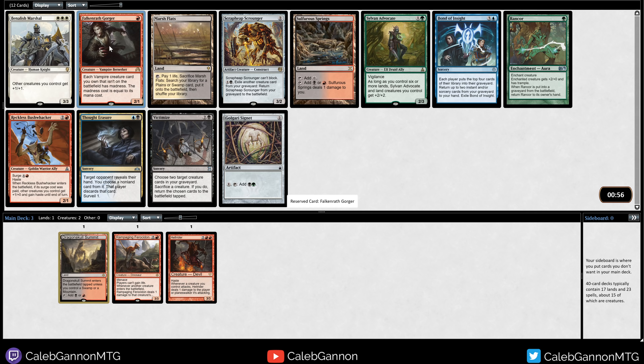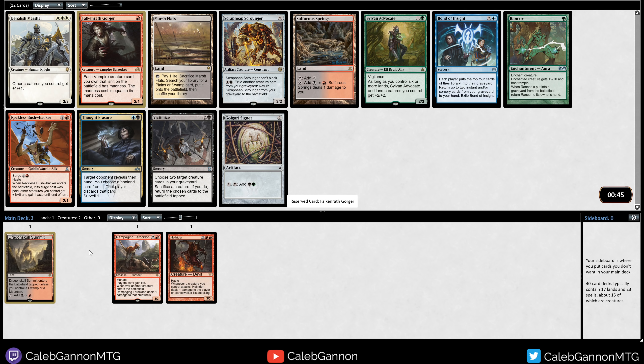I don't think with our start we're going to be too low-to-the-ground of a deck, so I think I might just speculate on a Dragon Skull Summit just to see what's open. Ooh, Falconrath Gorgor. Getting the 1-drops is important. Reckless Bushwhacker is very good if you have a lot of things like Falconrath Gorgor, because you can give them all haste. Sulphur Springs - if I do think I want to go that route, there's also Scrapheap Scrounger, which is just a 2-mana 3-2, and I think that's probably better than both of these.